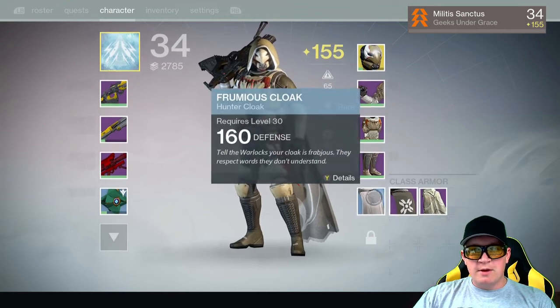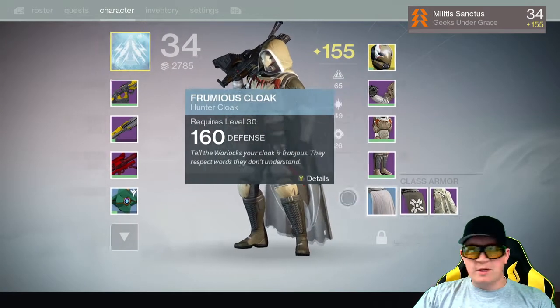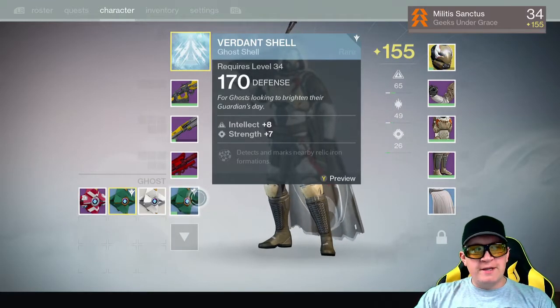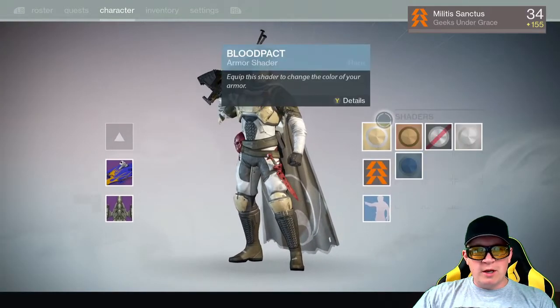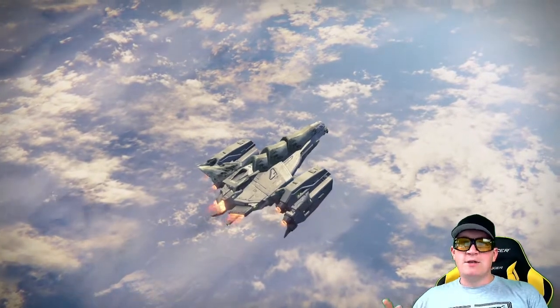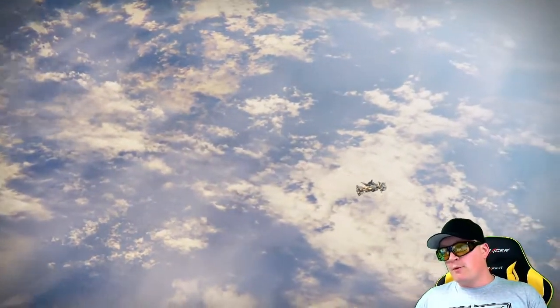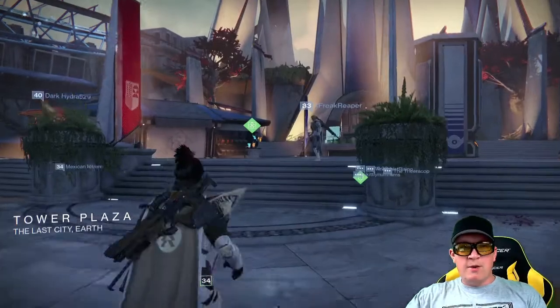With the exception of my cloak — it had higher defense and we were running some stuff last week. The ghost shells now also have defense, which is something to definitely keep in mind when you're going through and looking at your ghosts. You're gonna want stuff that's actually gonna help you out. Just like a piece of armor from before that gave you intelligence or strength, you gotta pay attention.